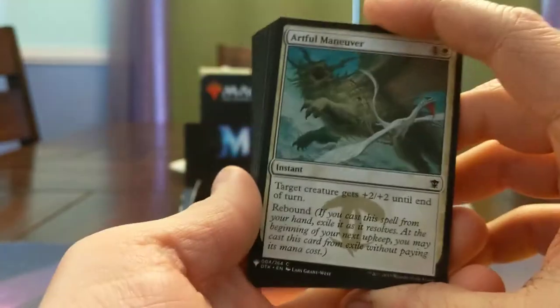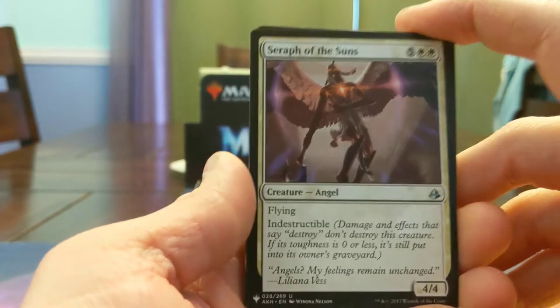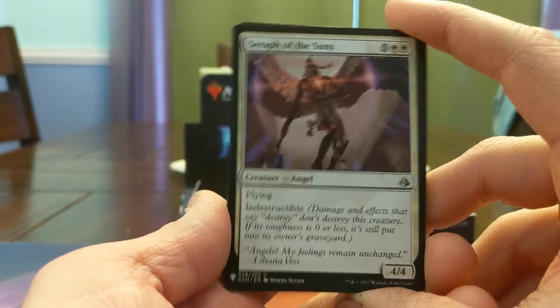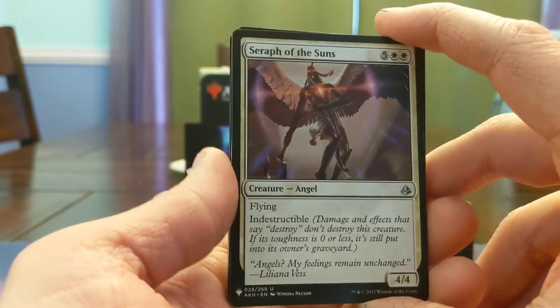Artful Maneuver — plus 2 plus 2, then Rebound. That's some value, baby. Seraph of the Suns — 6 mana 4/4 Flying Indestructible at Uncommon. Actually only kind of good because that set had a lot of minus 1 minus 1 counters and exiling removal. So this card was only okay as a limited card — otherwise pretty beastly.